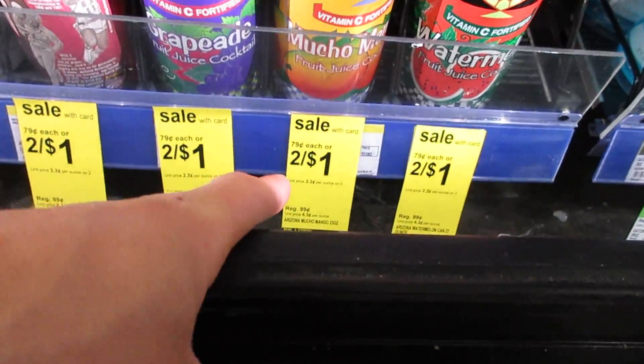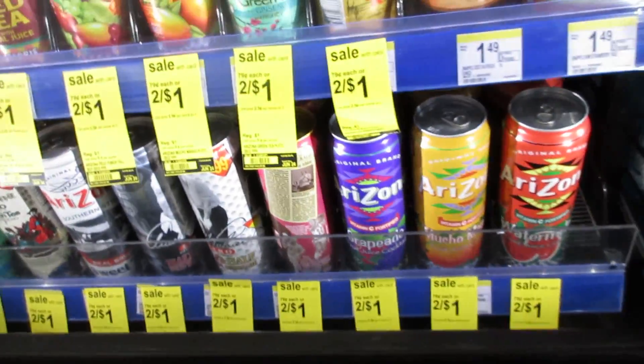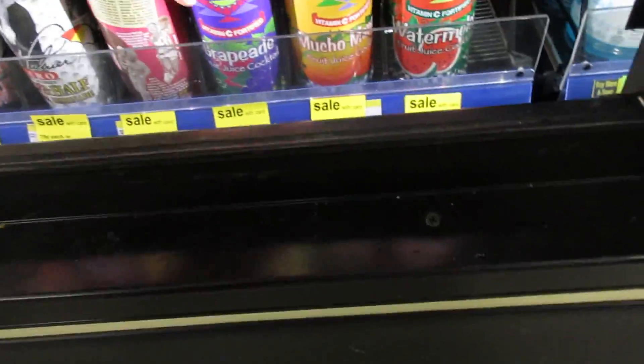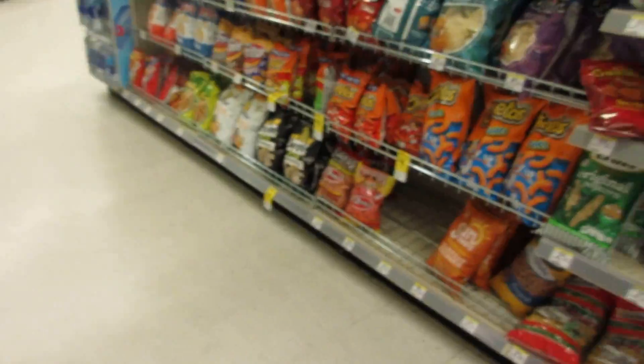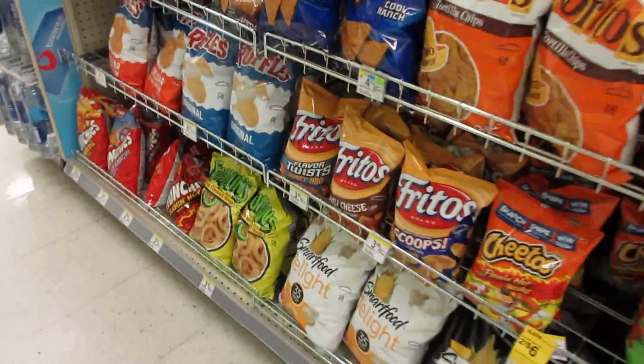We just found the best deal in town — Arizona drinks, usually a dollar, are two for a dollar right now. I'm going with strawberry and Mucho Mango. Chips are really expensive here so we're skipping those. We also got some popcorn. I think we're good with what we got. We're going to head back home and continue the ultimate blanket fort mansion.